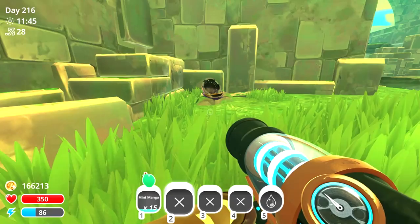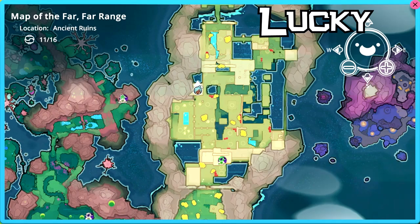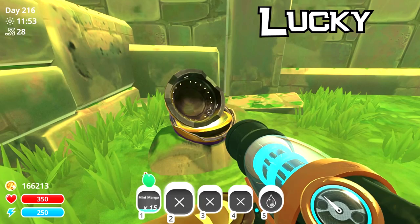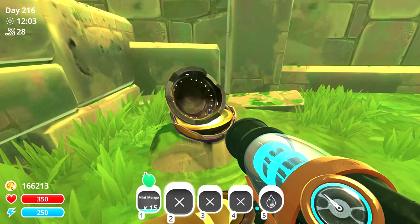Next up, we've headed to the Ancient Ruins - there are two in total. One of them we found in our episode. It is located right here, basically to the left-hand side in the middle, just in front of this little blue area. This is the location for the Lucky Slime - it's called Guardian. It is a really, really cool one. I haven't managed to see one in-game just yet, maybe one will pop up.